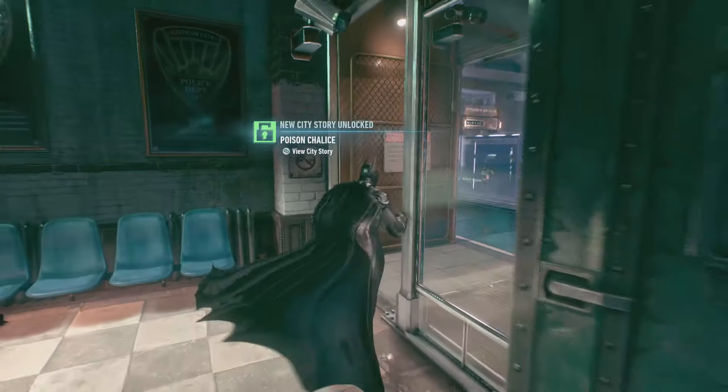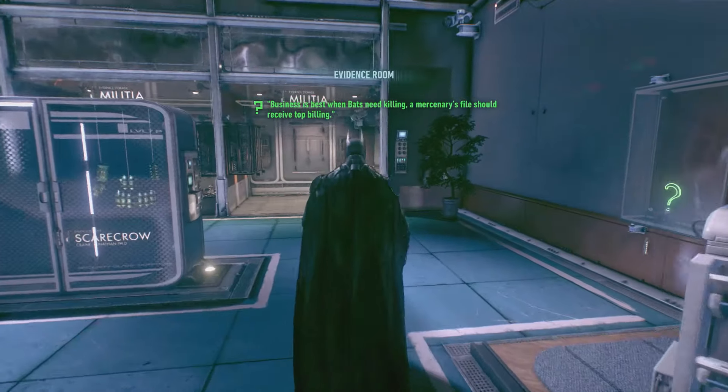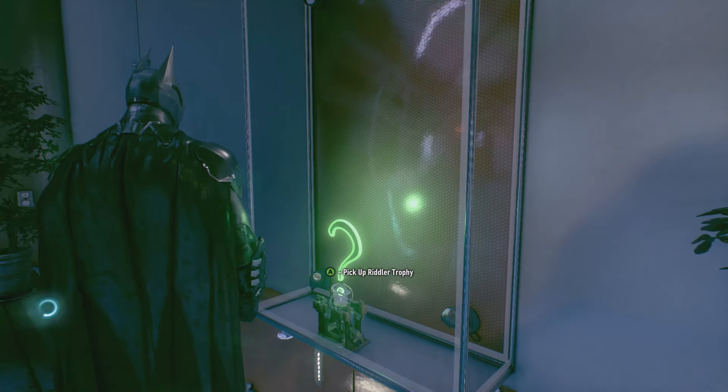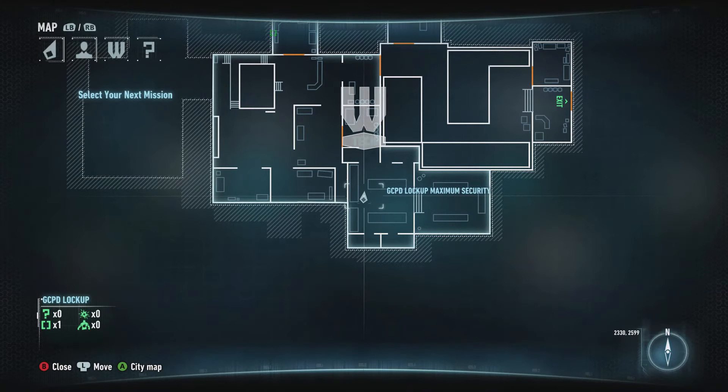Then we're going to grab the Riddler trophy — head to the evidence room. It's just in a glass case which you can smash. There's also the freeze ray in there as well, and you can smash that and get in.